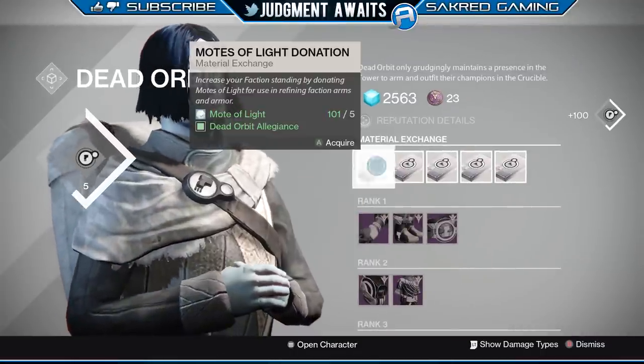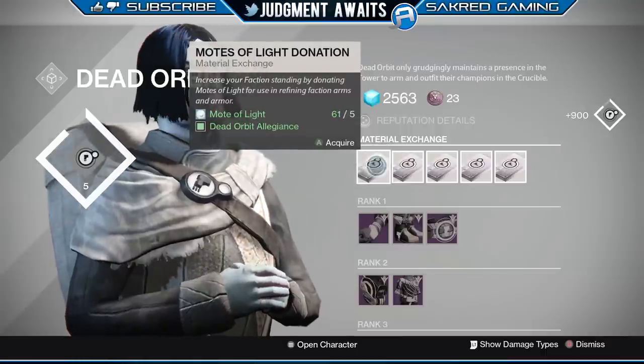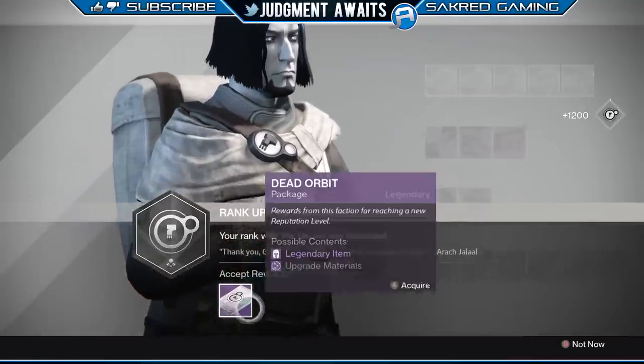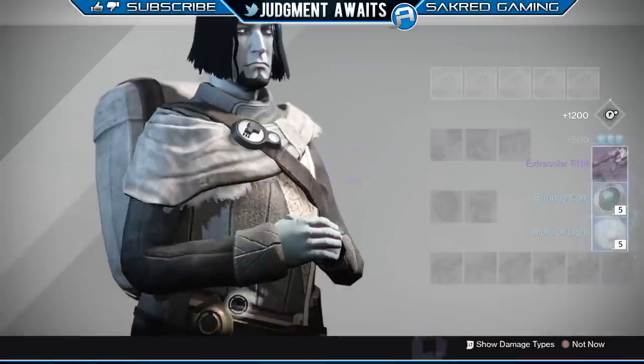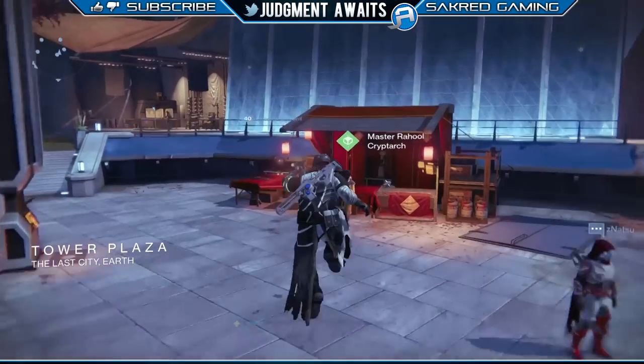If you're really desperate for coins, you could actually rank up your faction package by using motes of light or heavy ammo cakes or something like that. If you're in a real pinch and need those five coins really quick, you could do this and end up getting those five strange coins. So that's another good way to do that.